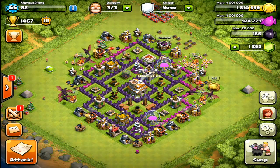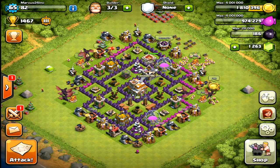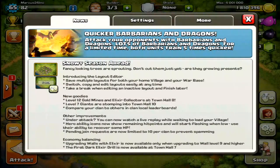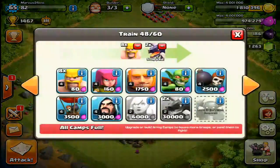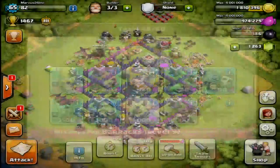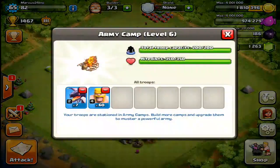Hey, what's up guys, I'm Marcus with Epic Life Gaming. Thank you for coming back for another video. Today's video is about the new addition that Supercell added to Clash of Clans — quicker training times for barbarians and dragons. They train five times quicker than normal, so dragons train in six minutes and barbarians train in five seconds. That means you can have a full army of barbarians in about a minute.